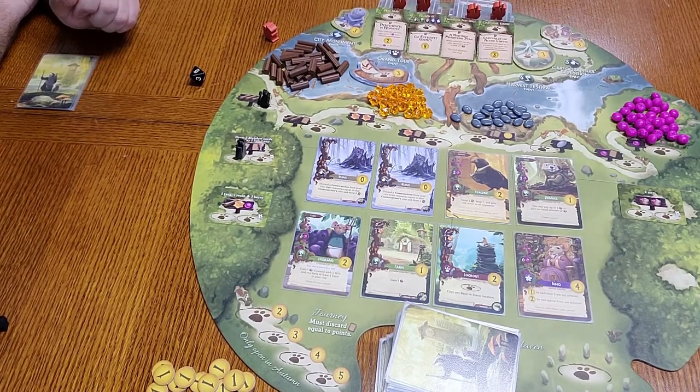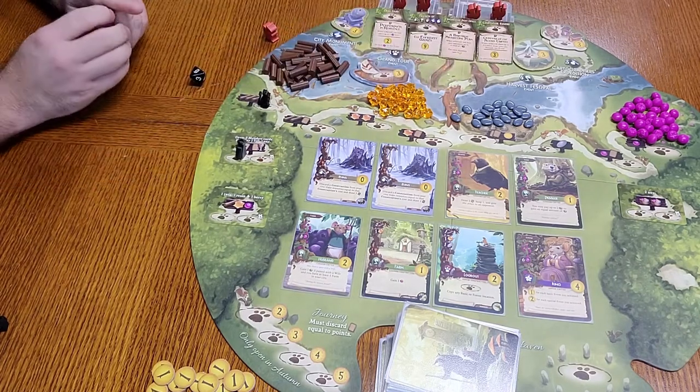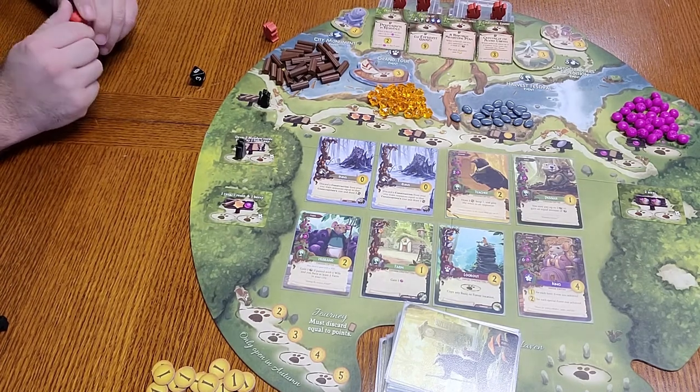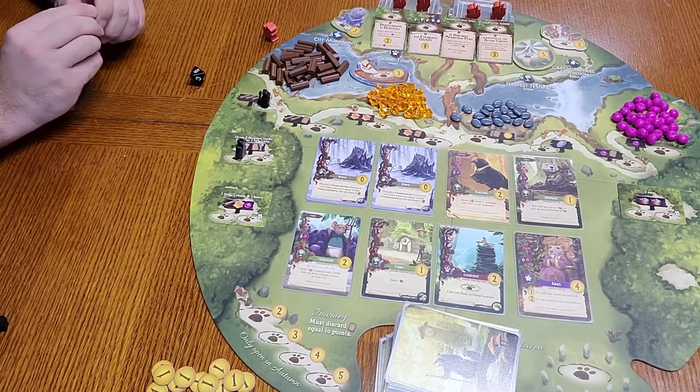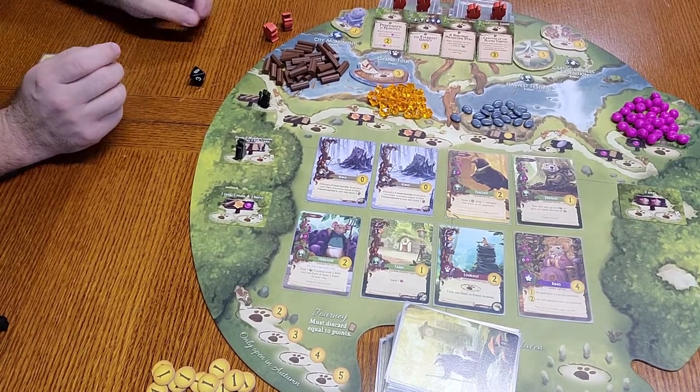On easy mode, Rugwort will score three points for each special event that you did not achieve, as well as three points for each of these basic events that you didn't achieve or that he was able to grab before you. He'll have a chance to grab those at the end of seasons if you haven't already grabbed them.